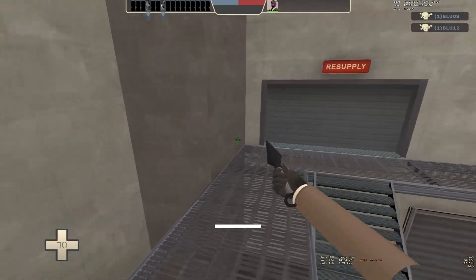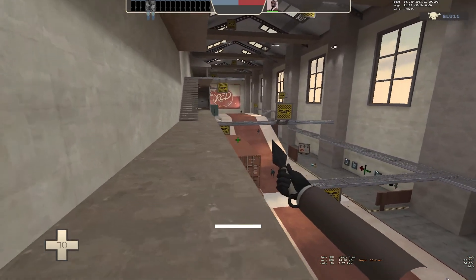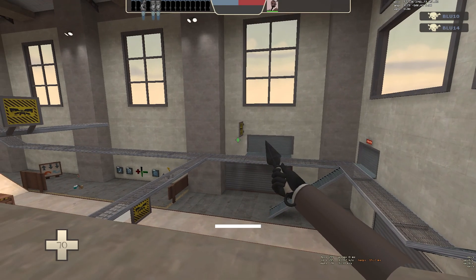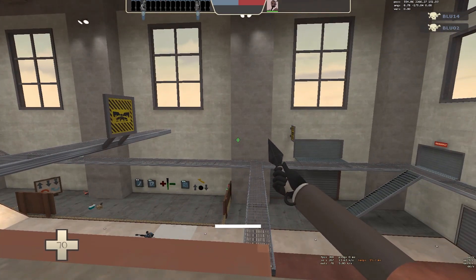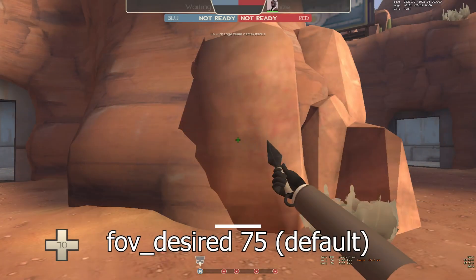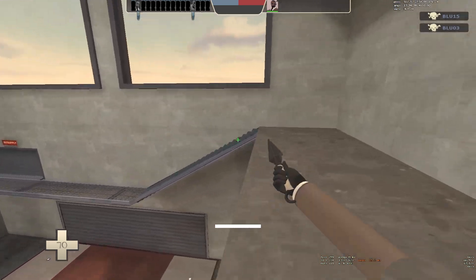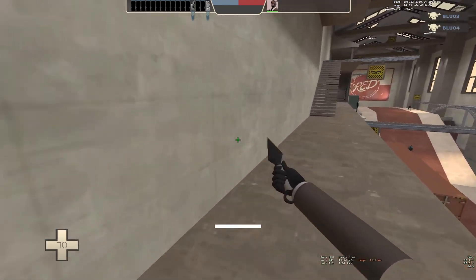FOV stands for field of view, and it basically determines how much of your screen you're actually able to see. The default FOV is extremely low and does not allow you to see much. I'll put up a side-by-side comparison showing you the difference between 90 and 75 FOV — it's pretty dramatic how much of the map it actually shows you, so I really would recommend playing on 90.